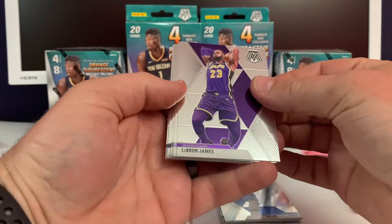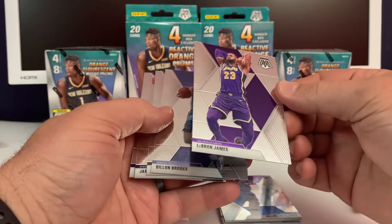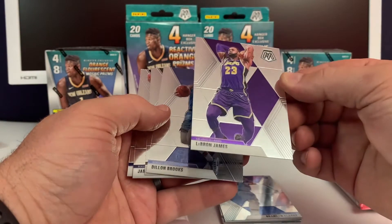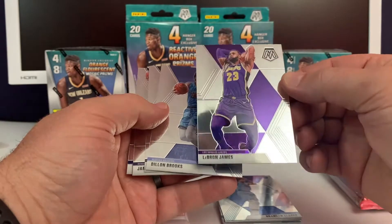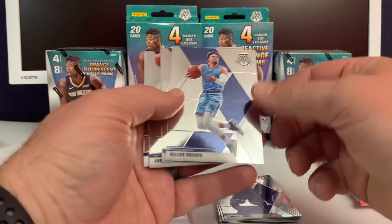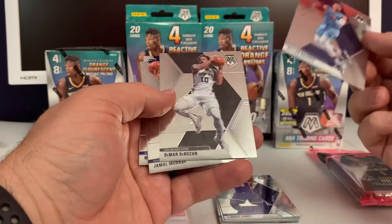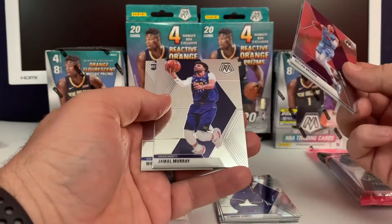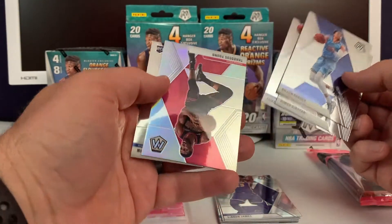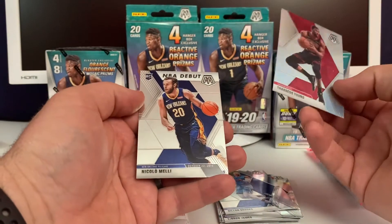LeBron base — sweet looking card, looks pretty clean too, centering decent. LeBron is a plan PC guy for me so happy to hit that. Dylan Brooks, DeMar DeRozan, Jamal Murray — we got a silver. Darius Young and rookie Nico Melli.